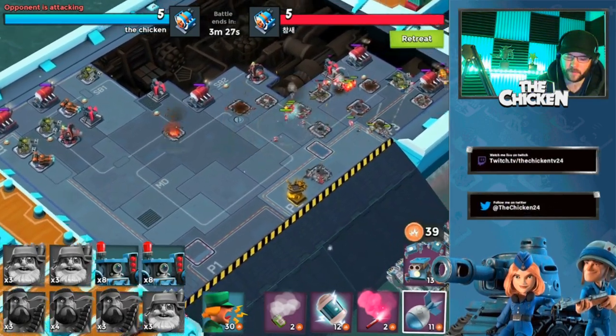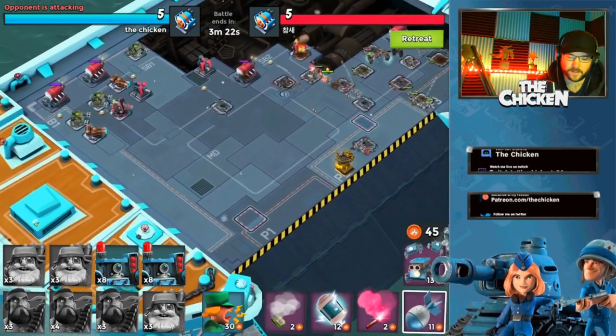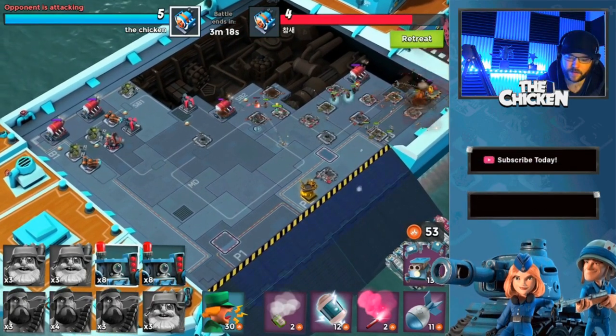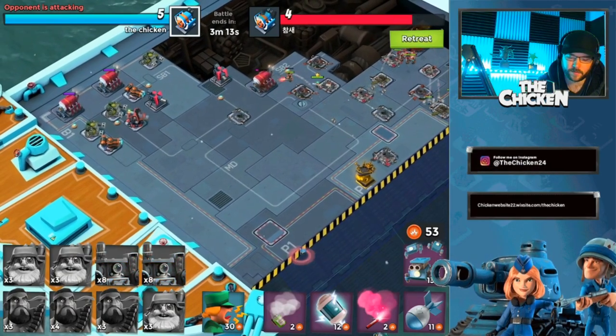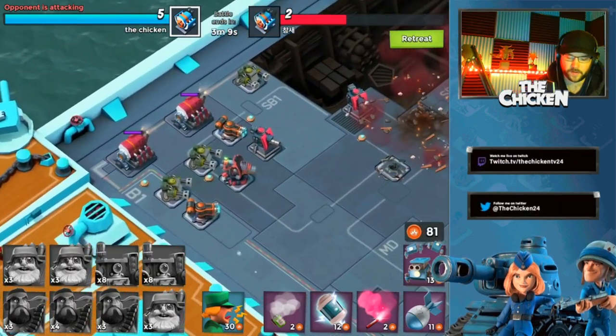Once we take down the engine rooms on the right we can move ahead to the left, and we'll have a ton of GBE. The Seekers are really going to come in quickly here, so we'll put them out — that's probably a little bit too late, I could have thrown them out earlier, but that's okay.